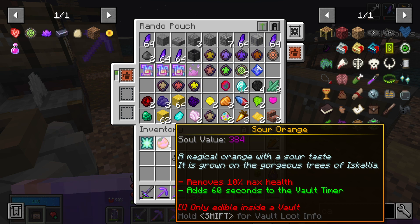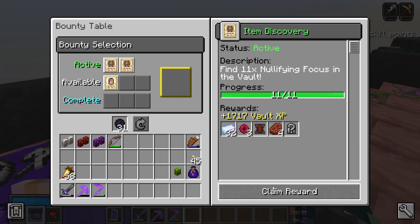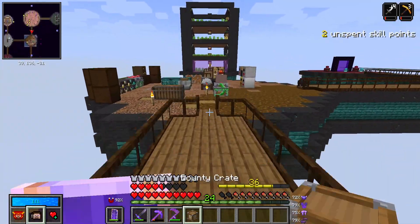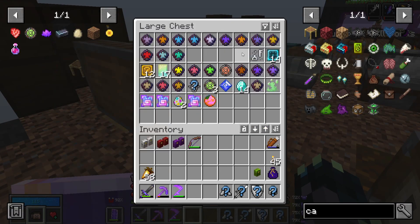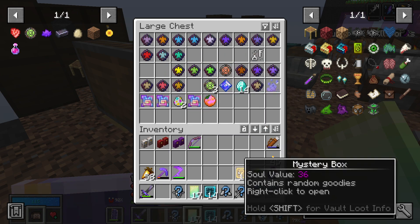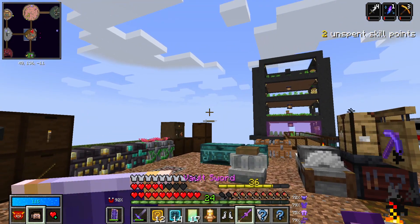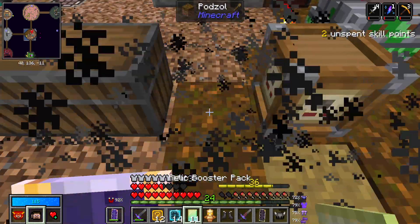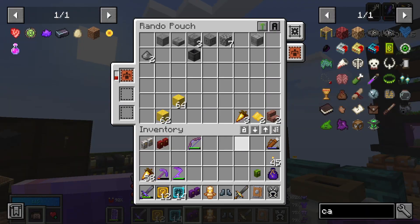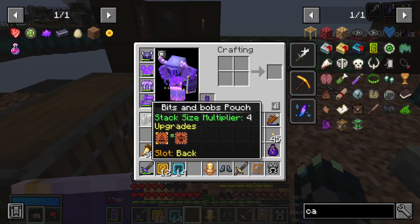From the treasure room we got an echo, a larimar - that's really good. The orange is also really good: removes 10 max health, adds 60 seconds to vault timer. Let's also grab our bounty as it had some resources we could use or roll. Now let's roll all the vault gear. While the gear is rolling we can roll all these. The relics - I think I saw one relic from that. I'll place all the pouches down so nothing goes into them.